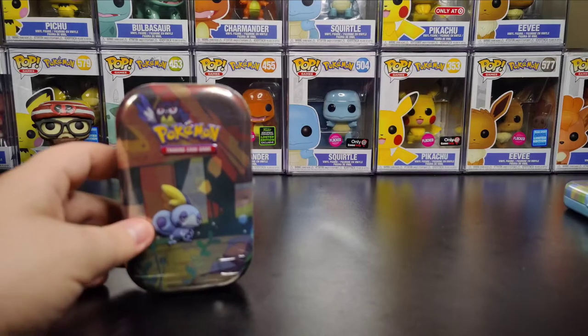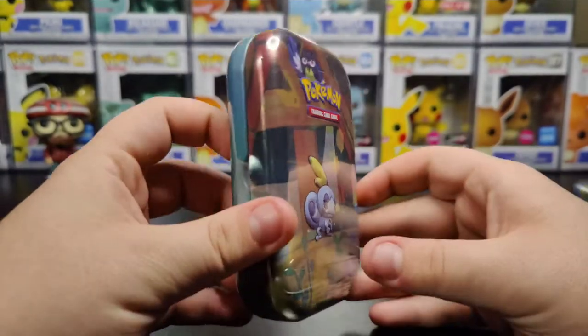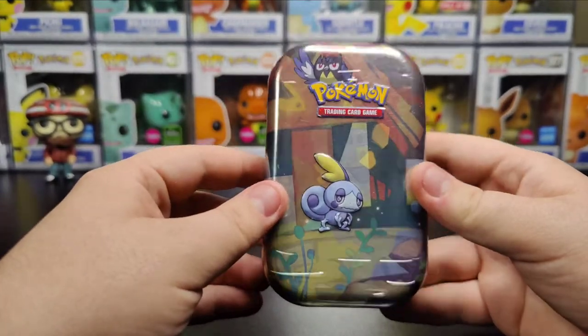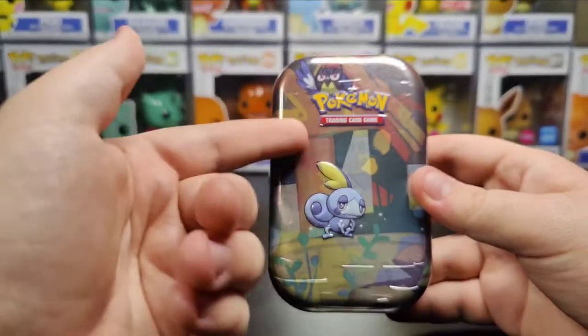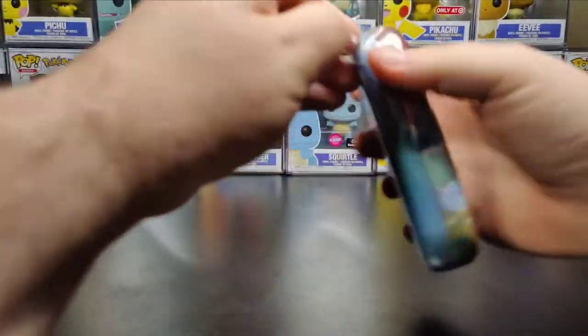But let's just start this off with this Sobble case here. It's kind of a cool looking case, kind of like a forest type vibe, maybe a barn back there, abandoned building, whatever it is. Pretty cool art on it.